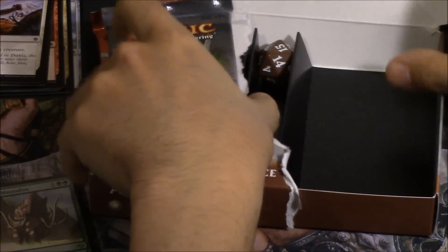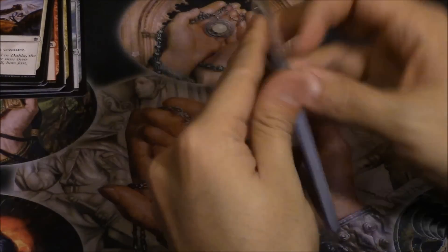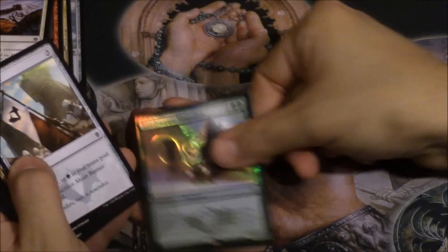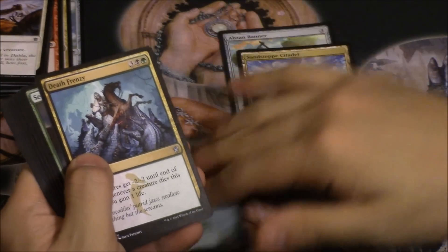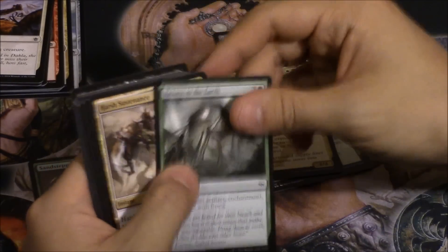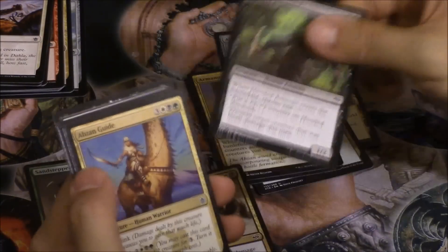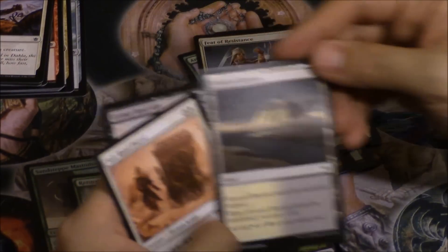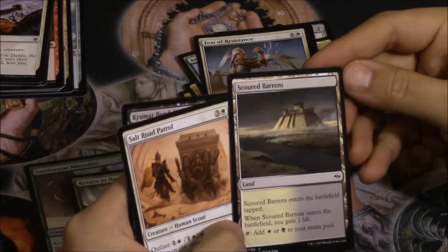Let's see what we got. The seeded pack is a lot of Khans of Tarkir, which is surprising because I felt it would be Fate Reforged. Everyone has a banner, and the particular land is Khans/Fate — so it looks like you do not... wow, this one has a lot of Fate cards.